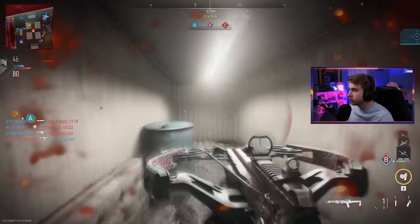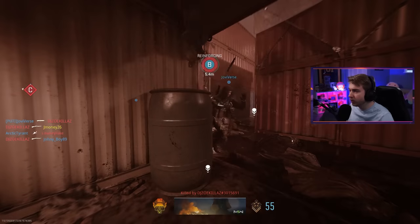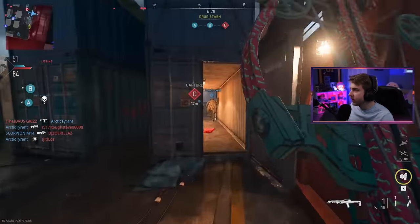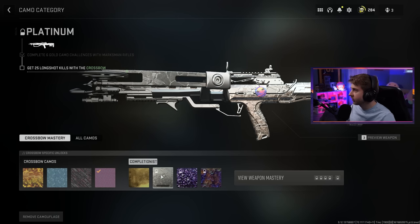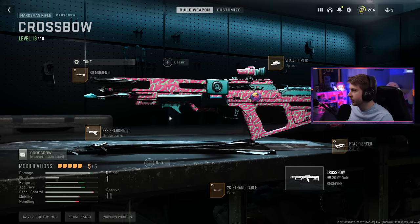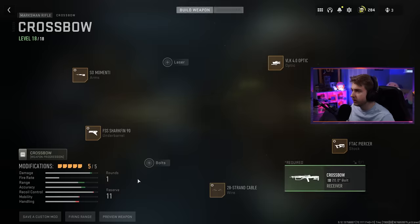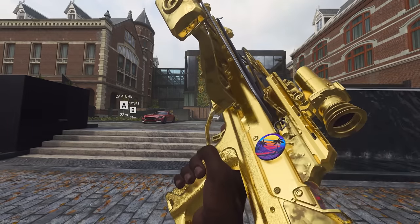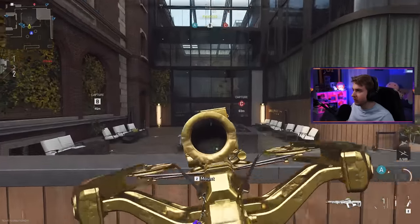Oh no — it's long shots. That's the platinum challenge. 25 long shots — I don't even think it's possible to get long shots on Shipment. Sorry Shipment, I have to leave you. Let's build this loadout for long shots. I'll throw gold on just to show that we got it and try to get some long shots done. Oh this thing is pretty — what a good looking gold camo.